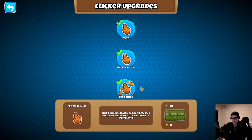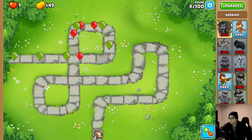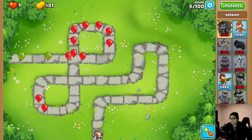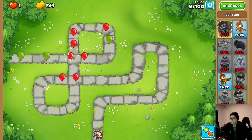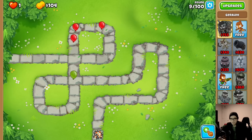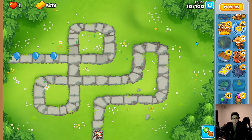Let's see what's next. We have powerful clicks: click radius increased, damage increased to three, pierce increased to four, and it hits camo balloons. We're going to try to go as far as we can with just the clicker. I might have to put down a free dart monkey soon because things are getting a little overwhelming. How much was that? 865 dollars - okay.